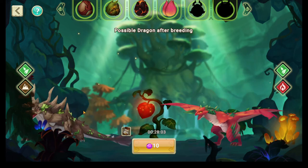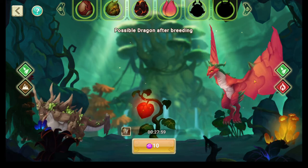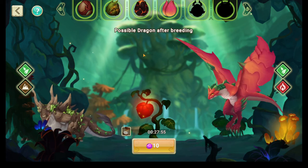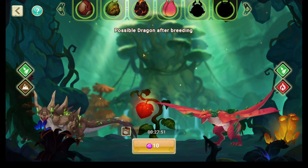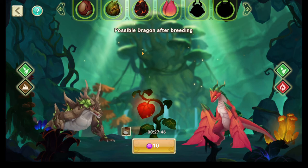Try to avoid Electric, Metal, or Earth if possible — sometimes it's unavoidable, but try to use epics with shorter breed times. If you have to go out of your way to buy one just because it's a little bit faster, it might be worth it.